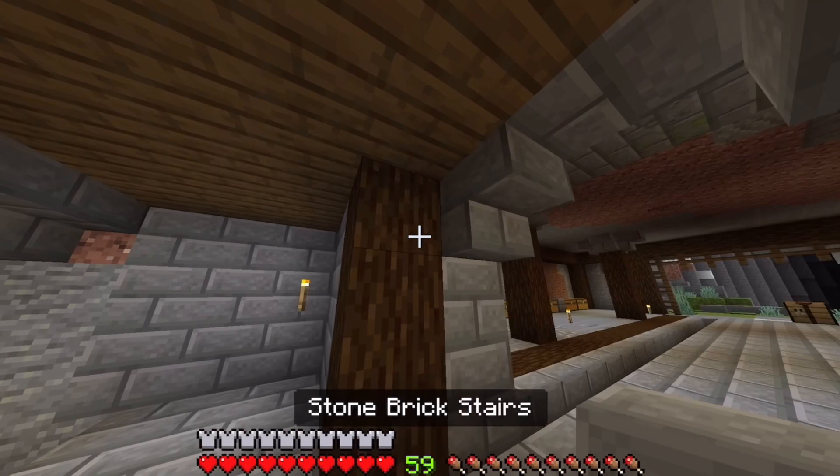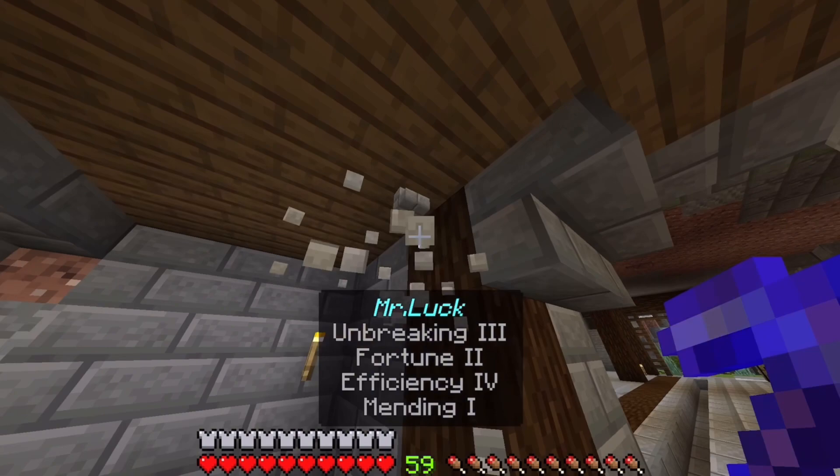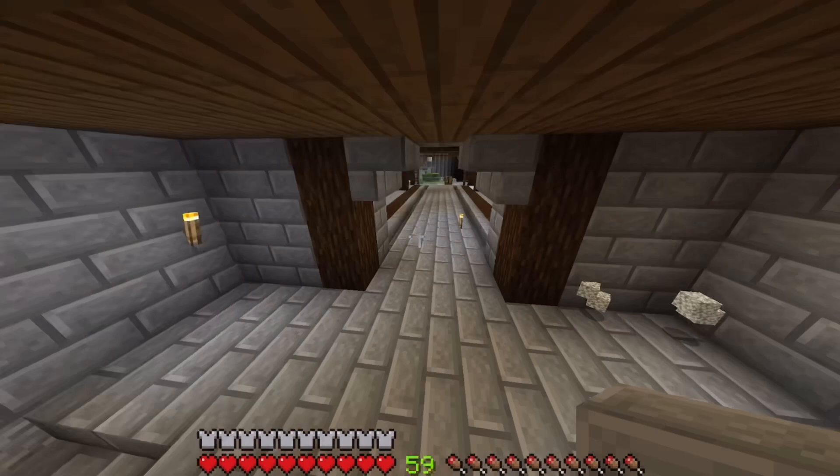I might have to do a little more with the roof because it's kind of plain looking. Maybe if I bring... no, that doesn't look good. But yeah, extend this slightly back. Okay, that looks slightly better. I think this is going to work - it doesn't look too bad. It brings it up into the stronghold. So that looks fairly good.